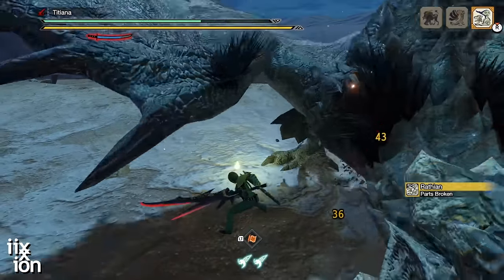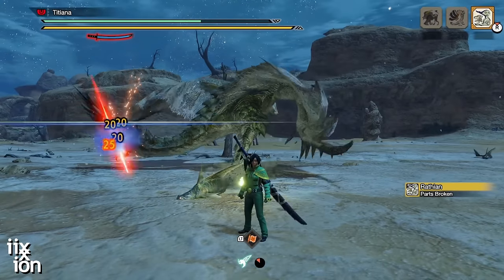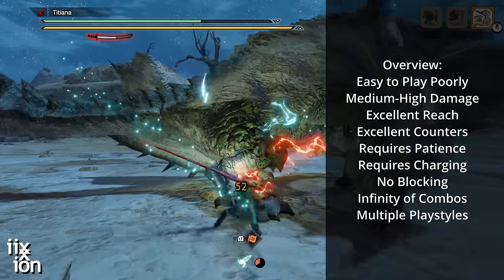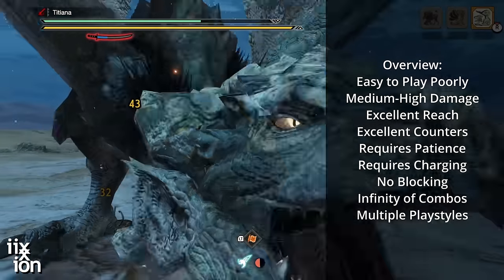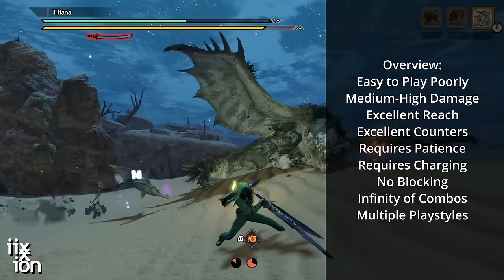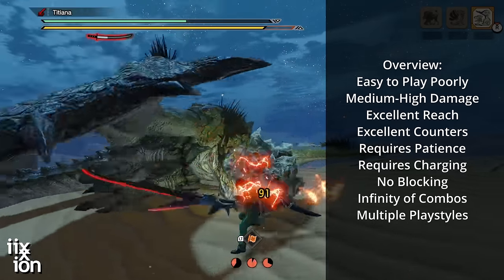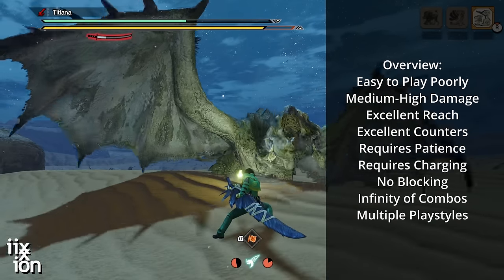Since most people are going to start the game by choosing the long sword, here's a word of warning. Long sword is the type of weapon that will allow you to play very, very poorly without giving you any indication that you're doing anything wrong. The second warning: the best combos for the long sword are not the most obvious ones. The upside is there's always new techniques to discover, so it can be very rewarding to play long term.